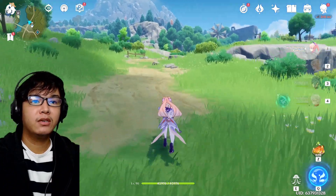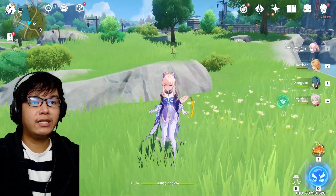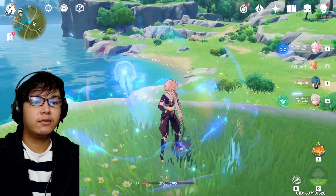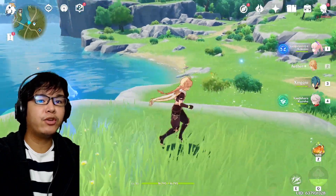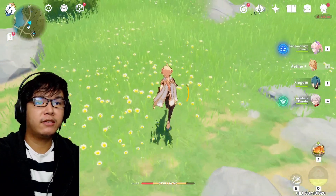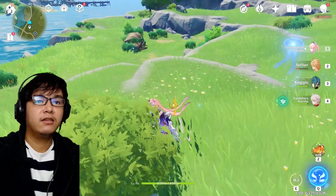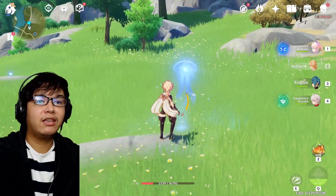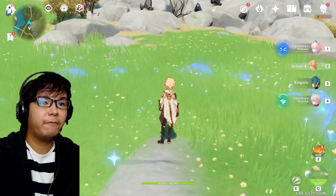As you can see here, you press her elemental skill and she will heal you, but you have to be in the AoE of the skill to get healed. We're just gonna fall off here to take some damage. If you're not in the AoE of the skill, you're not gonna get healed — but once you step in, you will. Look: 8.4k healing. That's pretty good.